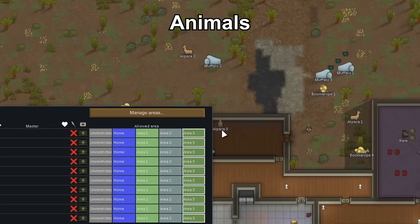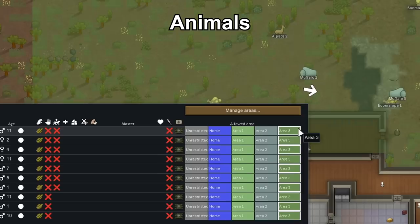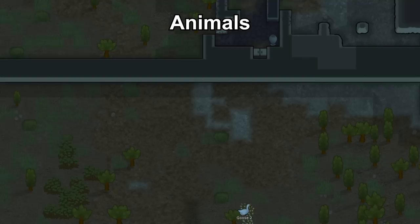If you have animals that can graze most of the year, assign a close zone to the colony so they don't eat all your food and starve your colony. Also wall off your zone if you're breeding animals so baby animals or small animals don't get killed.